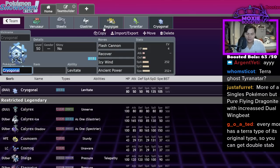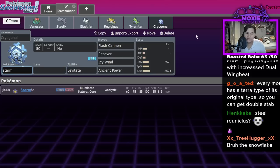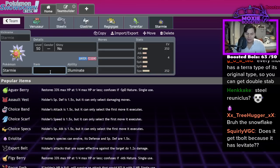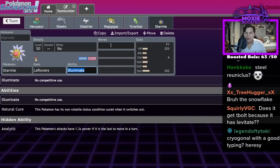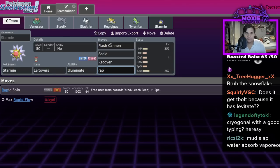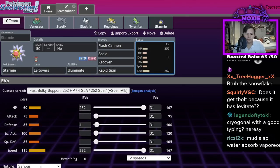As far as singles goes, Starmie is kind of interesting. Steel-type Starmie is a very cool thing you could do — for all the few singles players that watch my channel. Becoming a Steel type is actually pretty cool: Flash Cannon, Scald, Recover, Rapid Spin. That's a set that you could actually run.